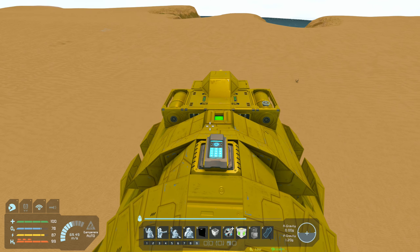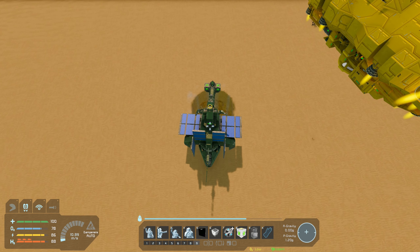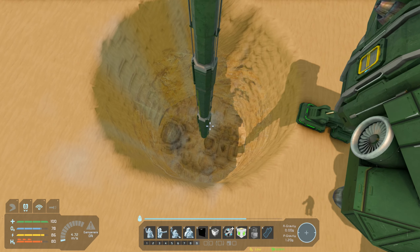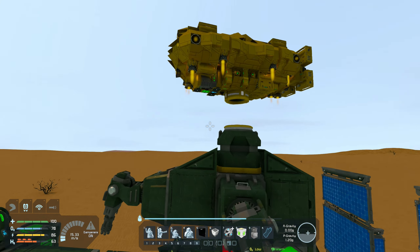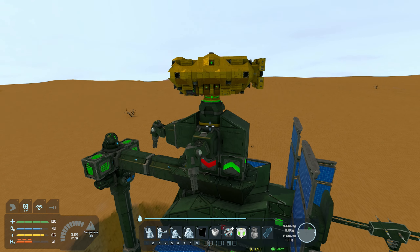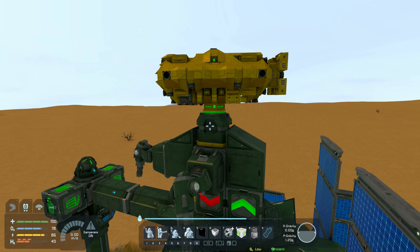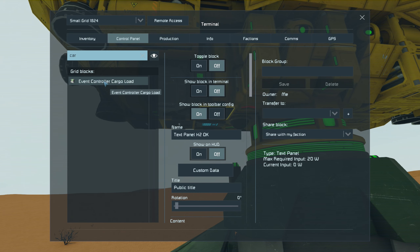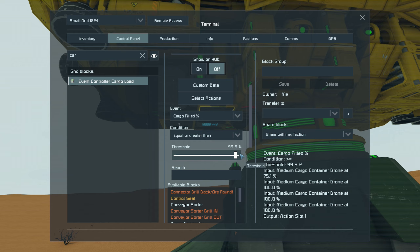When it gets to waypoint 4 — the one just above the connector on that drill drone — it'll trigger a certain event controller. That allows it to come down onto the connector. What this cargo drone is waiting for is for its cargo to fill up to 100%, or what I've set it to: above 99.5%. Once it gets to that target of cargo space, I've got it to trigger an RTB timer.